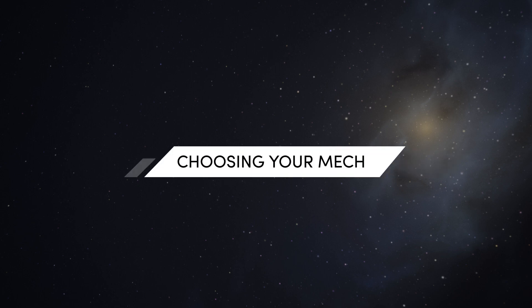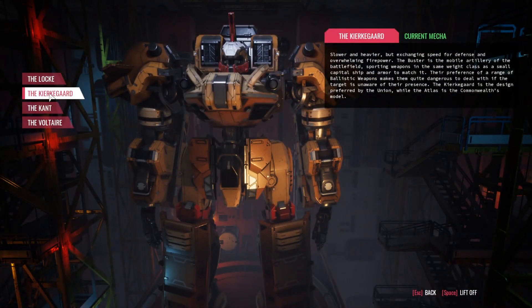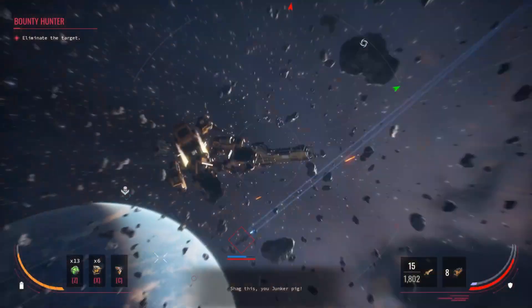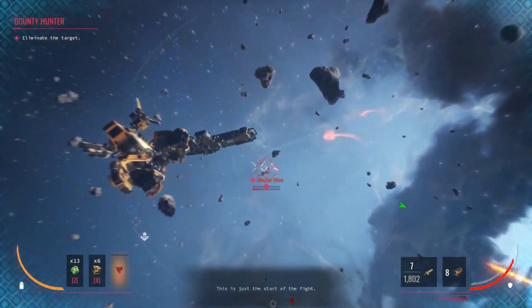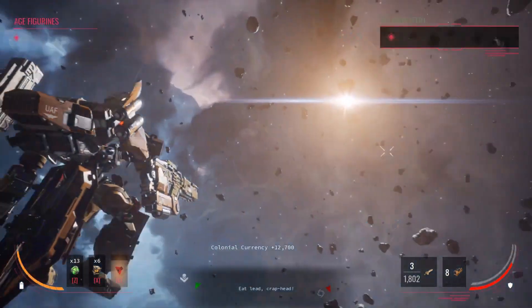Now that you're equipped with the information to get to level 30 as fast as possible, it's time to choose which mech you're taking on the journey. With three very enticing options — the Assault class, the Buster class, and the Breacher class — it can be a super tough decision. However, we simply encourage players to select a mech that appeals most to their playstyle. If you really can't decide, here's a tip: many pilots have found that the special move of the Buster class during the level 15-30 grind is an especially effective rapid-fire method for leveling up.